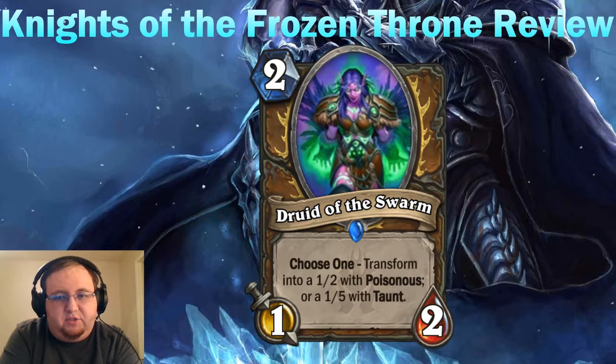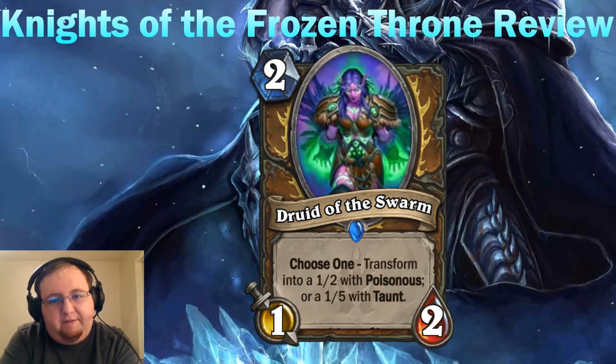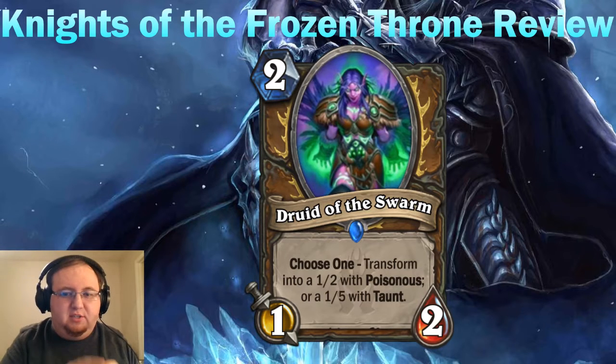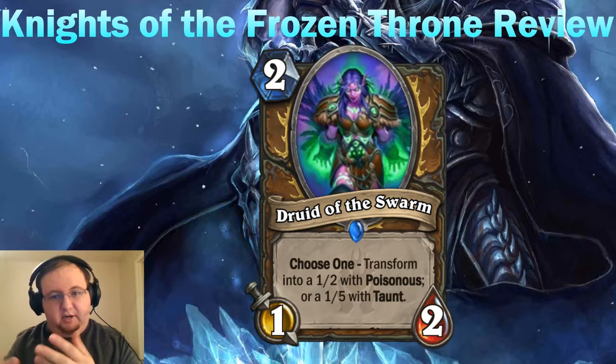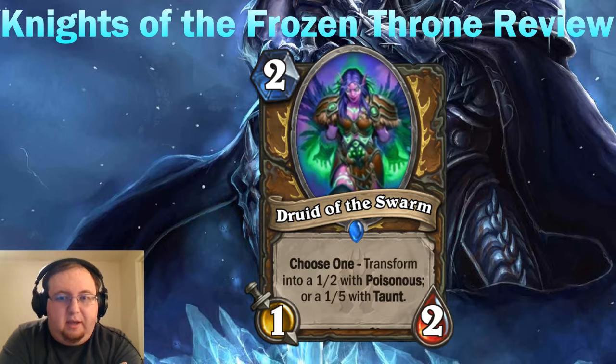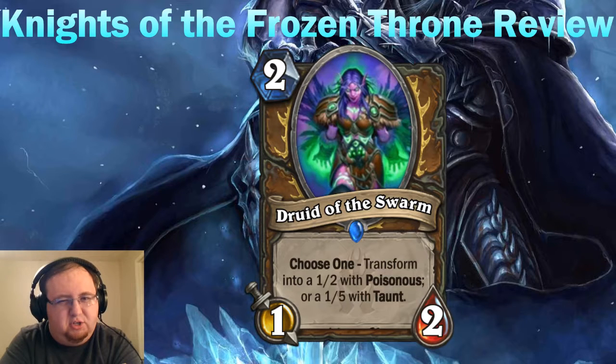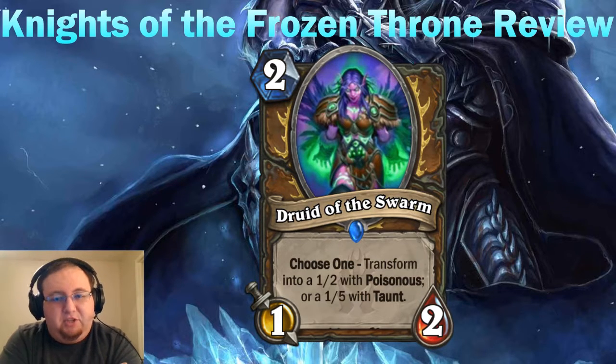This card is Druid of the Swarm — a two-mana 1/2 for Druid. It transforms into a 1/2 with Poisonous, which is a beast, or a 1/5 with Taunt, also a beast. So it either turns into a little poisonous spider or a taunt scarab. The two-mana 1/2 Poisonous isn't very impactful on its own — we already have Stubborn Gastropod with both Poisonous and Taunt. The Poisonous form is going to be conditional on certain board states, but the two-mana 1/5 Taunt is actually quite good.